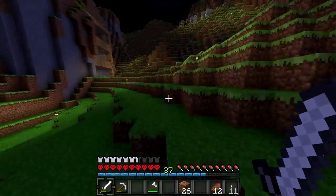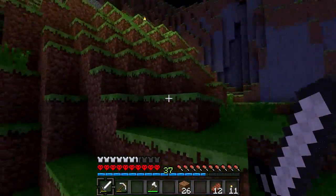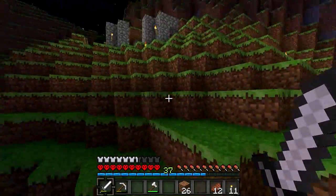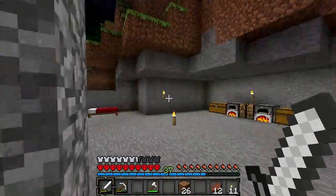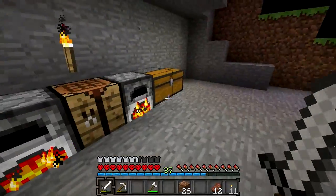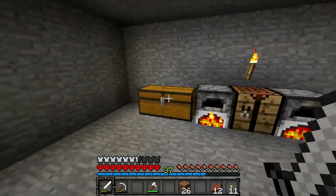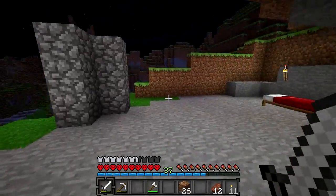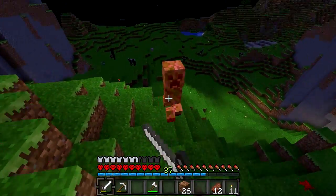When I can get fully enchanted diamond armor, I probably will have a hard chance of dying. Like, as you saw in my last series, the only reason I died was because I got knocked off the edge - and it's kind of unavoidable. I don't have any materials for a nether portal - oh god, there's a creeper following me.